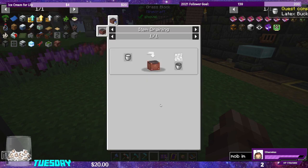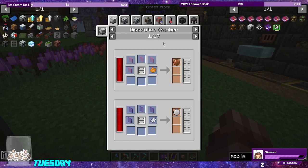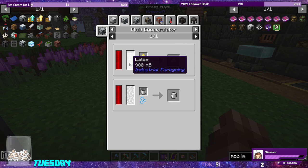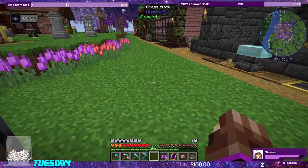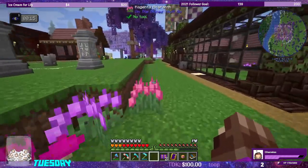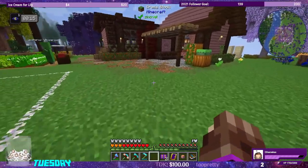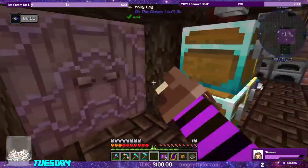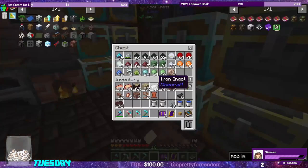Double latex! Latex as a fluid we can put into the fluid encapsulator that we already have. I really hope it's less than 900 millibuckets per rubber piece. Let's grab some more sulfur because that would be very expensive for right now.